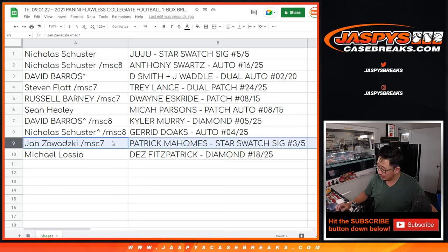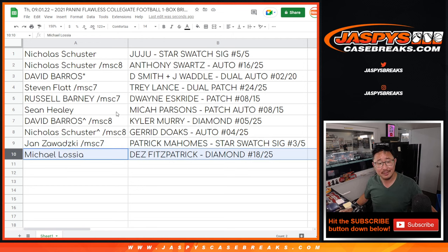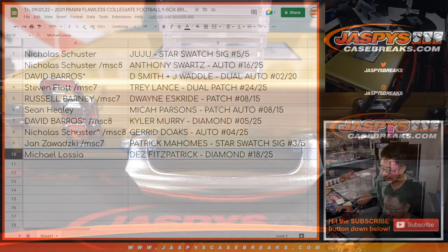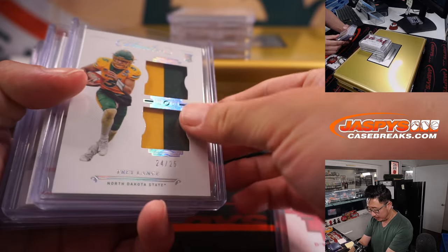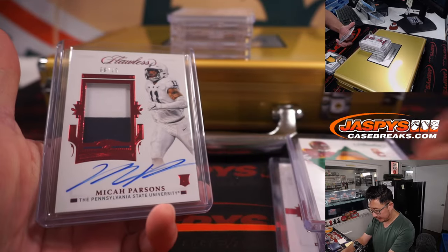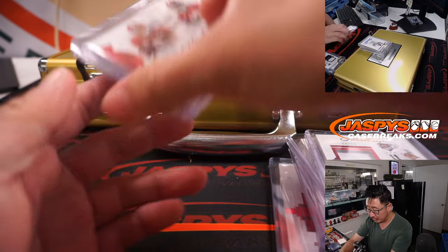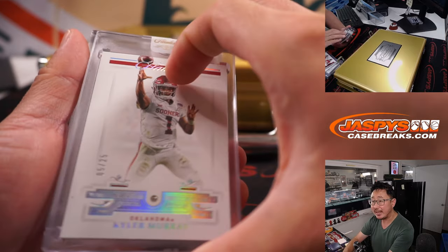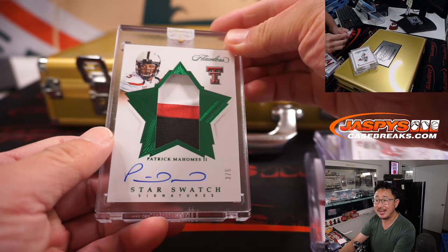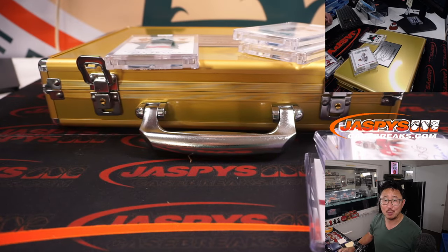Patrick Mahomes and the train whistle — Michael, all aboard the Big Hit Express! Strong hit. And last but not least, Michael gets the Dez Fitzpatrick Diamond 18 out of 25. Big thanks everybody for making this happen, appreciate it. A lot of football in the store, so keep an eye out for more on jazpiescasebreaks.com. Thanks for watching, thanks for breaking with us, and I'll see you next time. Bye-bye.